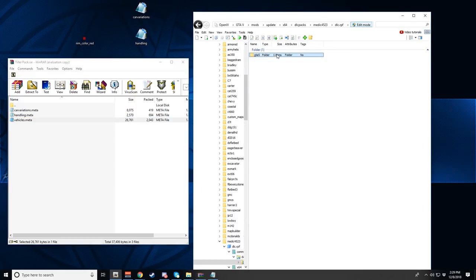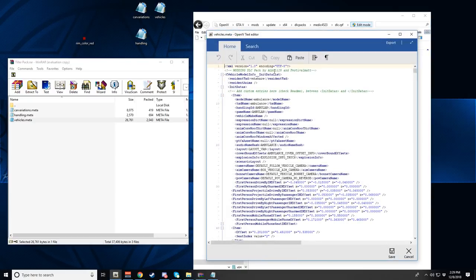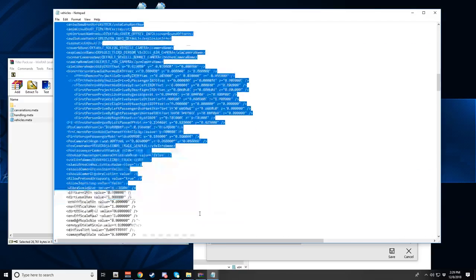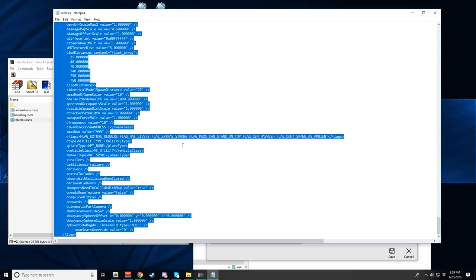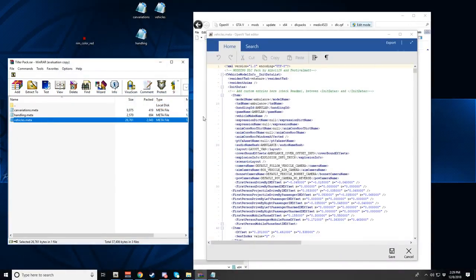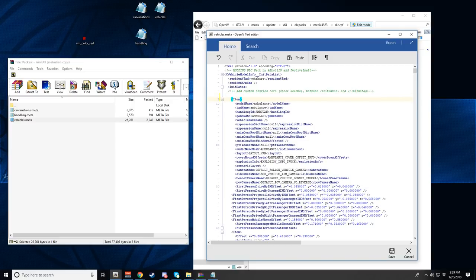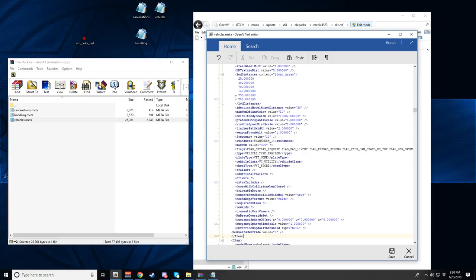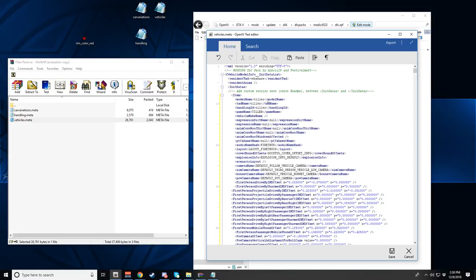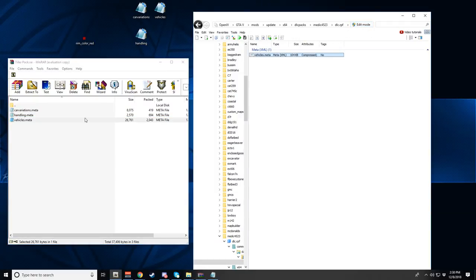Last file to edit is vehicles.meta — to get there, click levels → gta5 → vehicles. Drag the existing file to your desktop as a backup, then right-click and edit. Same process: copy the tiller's item entries with Ctrl+A and Ctrl+C, then paste them before the first item in the existing vehicles.meta. Confirm the entries start and end correctly — it should end with item, then start with the ambulance entry below — and hit save.